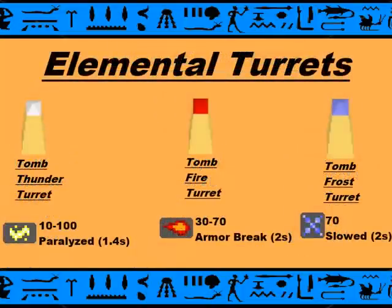Next, we have the Elemental Turrets. The Tomb Thunder Turret shoots out paralyzed attacks that do 10 to 100 damage, paralyzing you for 1.4 seconds. The Tomb Fire Turret does 30 to 70 damage and armor breaks you for 2 seconds. Be careful of this, because if you get paralyzed under this with a bunch of scarabs, you're pretty much instantly dead.